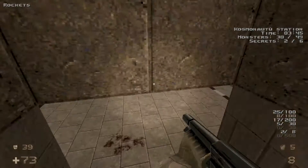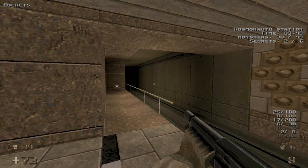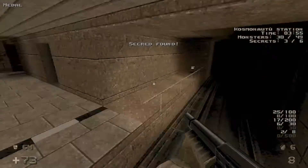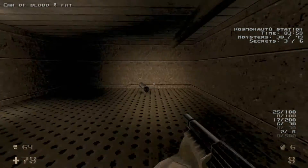Let's head back down here really quick, because we're going to grab a secret. Wait for the train to go by here so it doesn't hit us and instant kill us. And then we'll jump over and open this wall. We'll also grab the hand cannon in here.